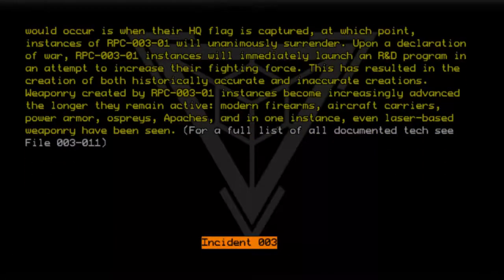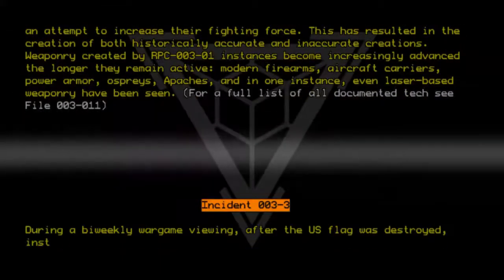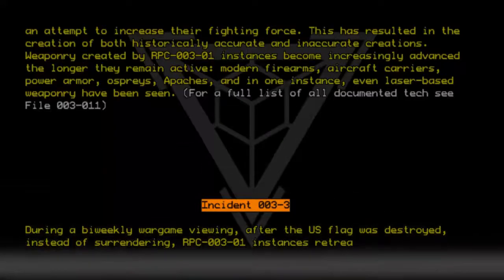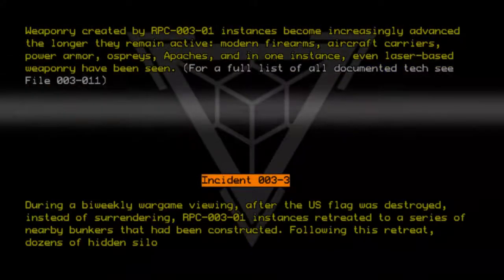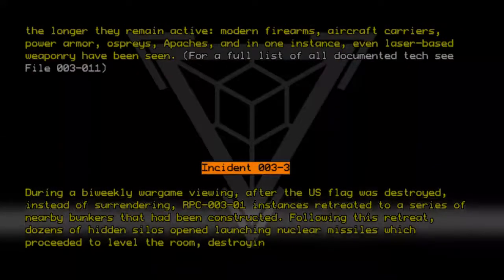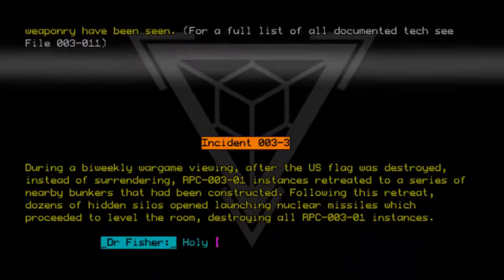Incident 003-3: During a bi-weekly war game viewing, after the U.S. flag was destroyed, instead of surrendering, RPC-003-01 instances retreated to a series of nearby bunkers that had been constructed. Following this retreat, dozens of hidden silos opened, launching nuclear missiles which proceeded to level the room, destroying all RPC-003-01 instances. Dr. Fisher [REDACTED].